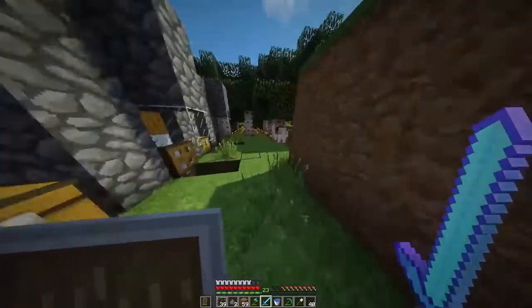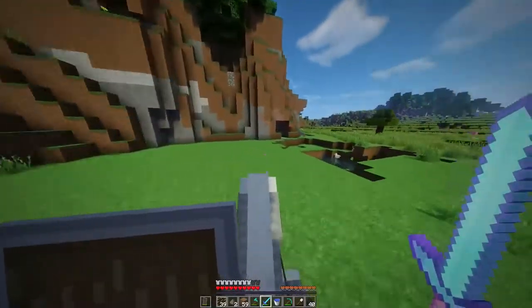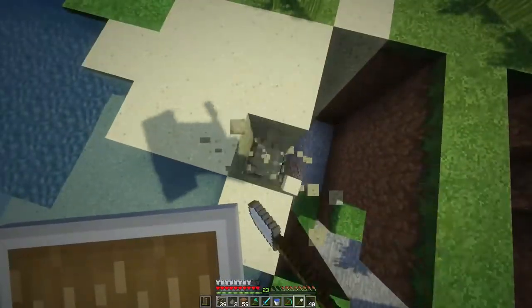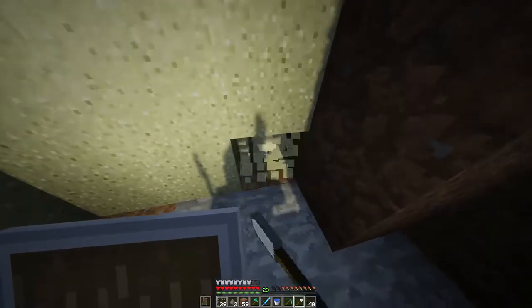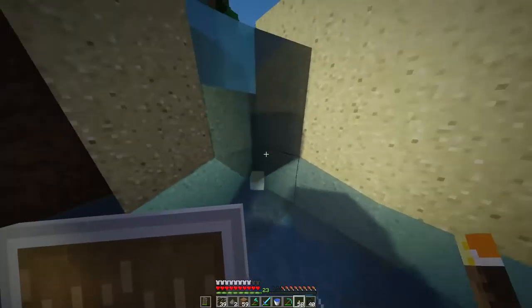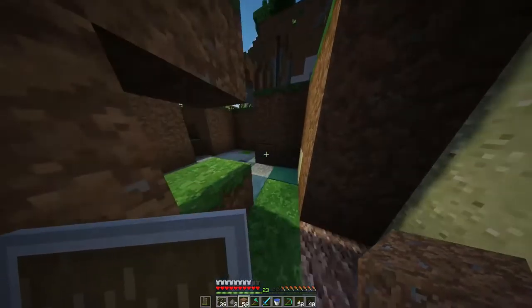We're going to find some sand, because there should be some somewhere. There's an ocean here and we can mine all the sand and convert it to glass. I have a lot of glass panes but no actual glass blocks, and my shovel is about to break. I'm thinking we'll put on aqua affinity since I can mine in watery areas very easily. Okay, it broke — water filled in, but since we have aqua affinity we can get more sand. We need a new shovel quickly.